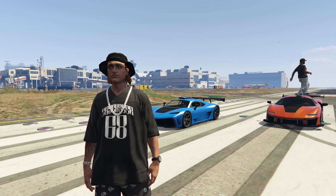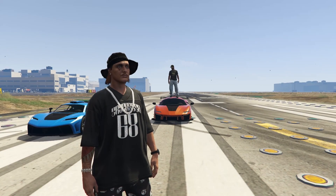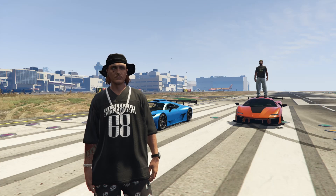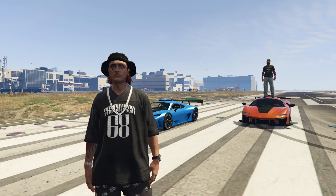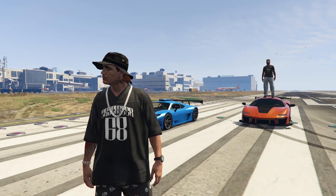That, my friends, is going to wrap it up for the drag race between the Krieger and the Emerus — the Krieger winning all of the drag races over a short distance at the airport strip, and the Emerus being the victor for the brake test. If you're looking to buy either vehicle, they're right next to each other on Legendary Motorsport. The Krieger goes for 2.875 million and the Emerus for 2.75 million. Both are amazing purchases — keep your eyes peeled for when they're on sale. Drop a like, comment below with what vehicles you'd like to see race next. Go sub to Harmden's channel linked in the description. Peace.